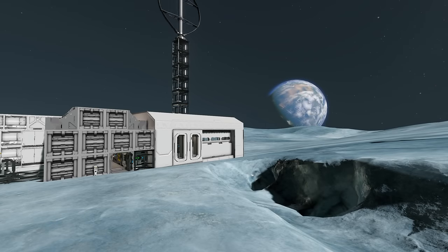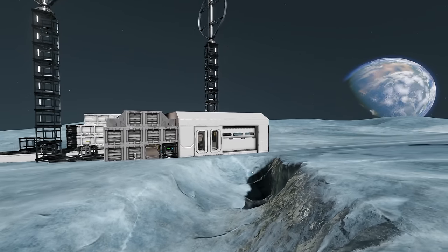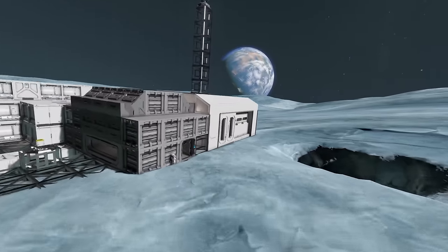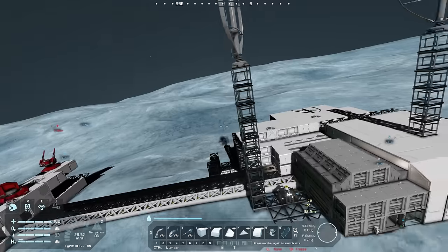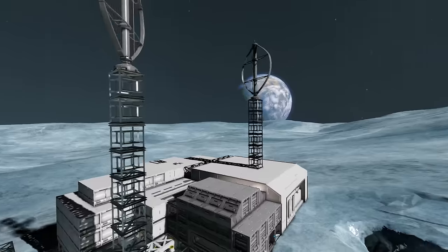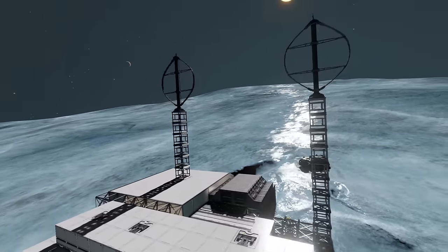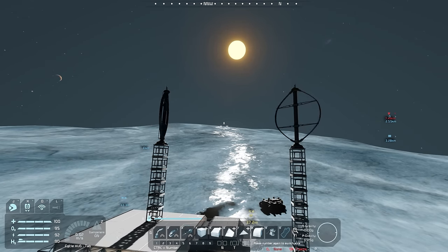Welcome back to Space Engineers Survival 2024, episode six. Last episode we built defense platforms, did some upgrades to our rovers, and worked on the Caffini outpost. This episode we're going to fix our power problems — well, we don't have power problems yet, but we're going to fix them before they become problems. We want to get some sort of solar solution built over there.